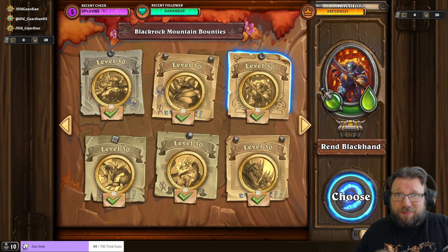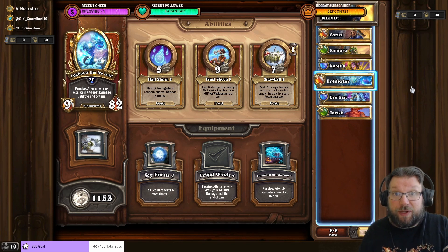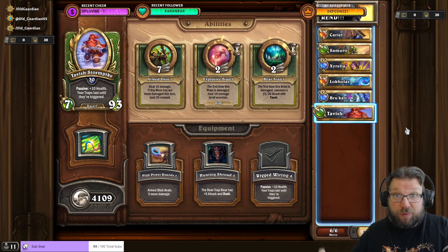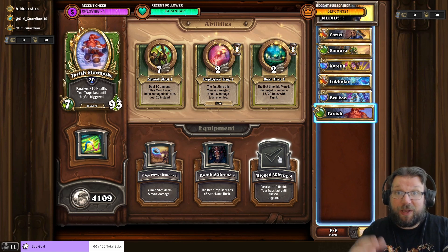As you go deeper into Blackrock Mountain, the budget team gets weaker and ultimately you hit Rend Blackhand — normal Rend Blackhand is more difficult than most heroic bounties, so it's a showstopper requiring a specific team. The best budget team for Rend is Cariel, Samuro, and Cyrella to climb, with Lokolar using Frigid Winds equipment and Hailstorm — max these two abilities via Lokolar's tasks. As a final sweeper, you want Tavish with max Explosive Trap and Rigged Wiring. A full guide for Rend is available on this channel.